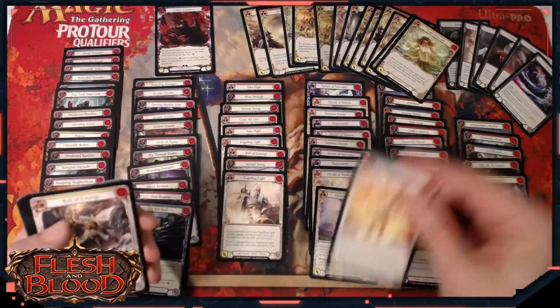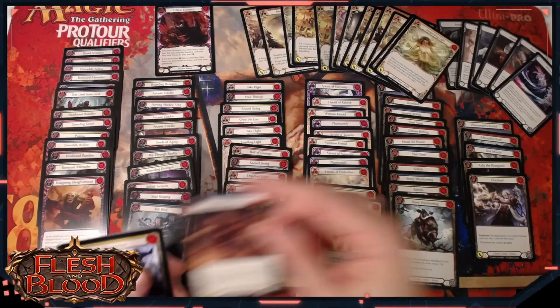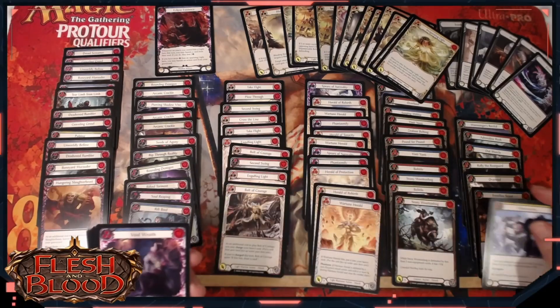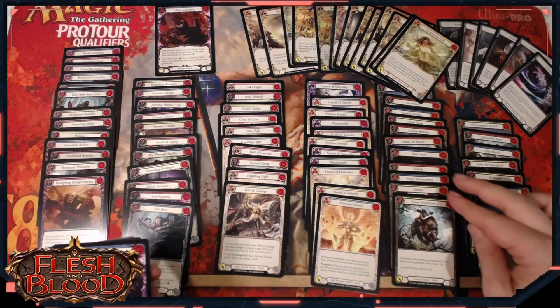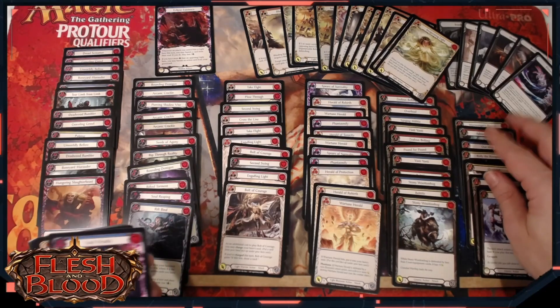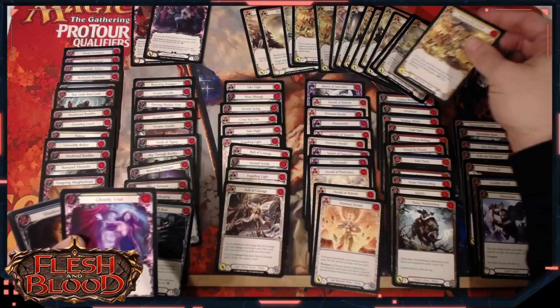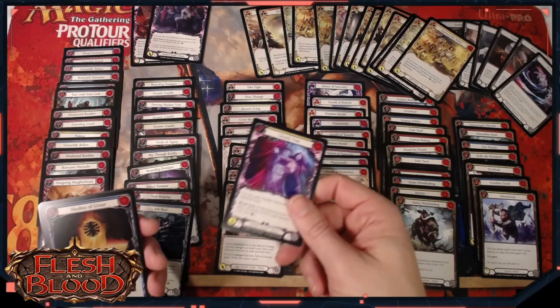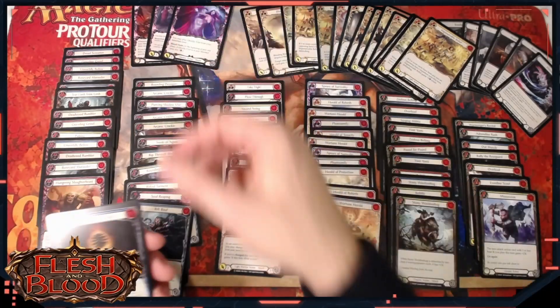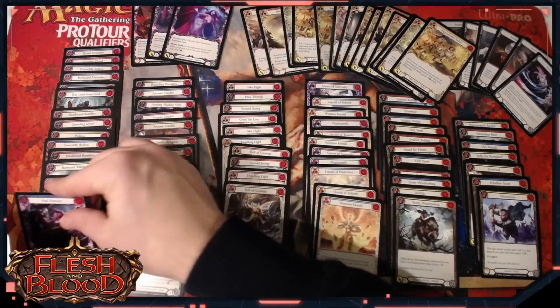Another Red Charge Attack is really nice, but we are just falling off a little bit on the Bolton deck. I've got two Belittles and the one Minnowism now, which is fine - that is fine for a little Minnowism Belittle package. A Foil Shadow of Ursa in the last pack here, and then a Soul Harvest.